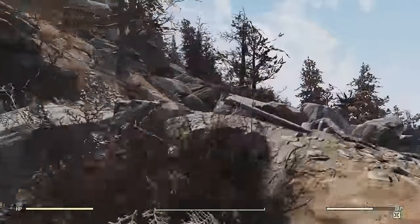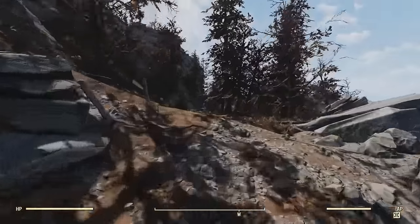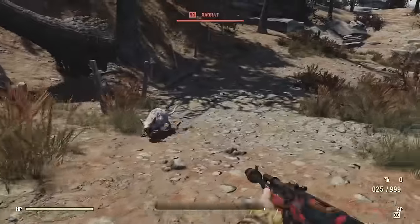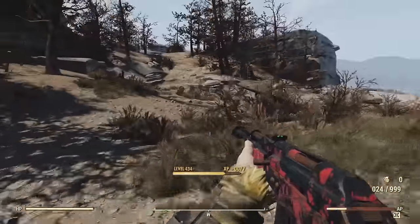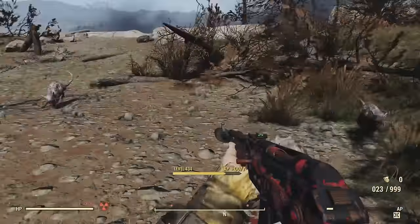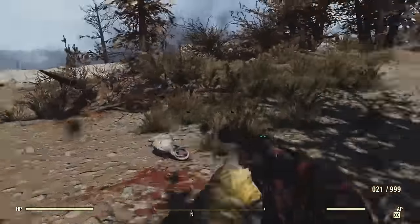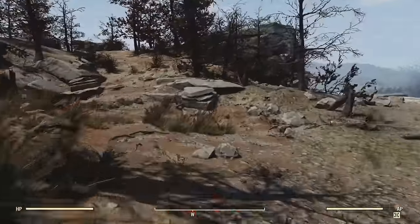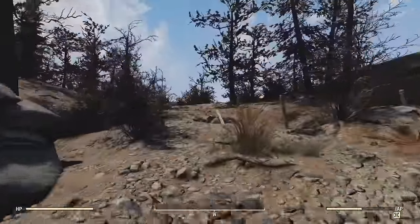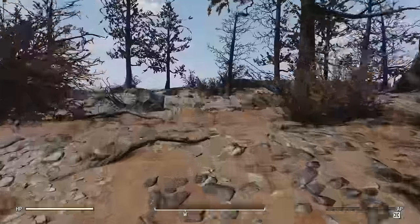Once you get up here, you'll find this fence line, and this fence line will lead you over to this spot. There will be a few enemies right here that you'll encounter — some rad rats spawn for me here. Let me go ahead and take these out real quick. From this other spot up here where you'll encounter some enemies, if you keep heading this way, you'll find a beautiful spot to make a camp.